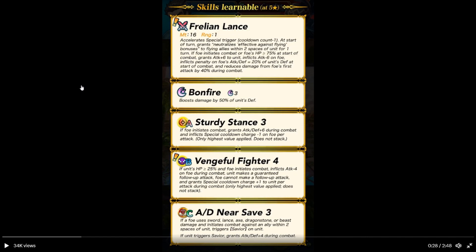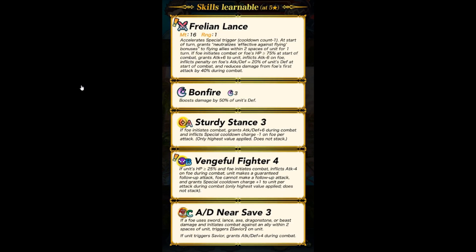And then Attack Defense Near Save. Foe uses a sword, lance, axe, or staff and initiates combat with a unit within two spaces — trigger Savior. When Savior is triggered: attack and defense plus four. Savior basically means that he takes the battle instead. That's interesting.